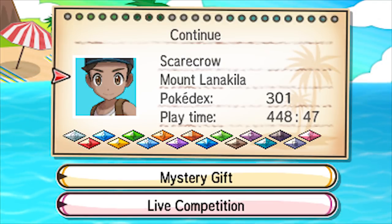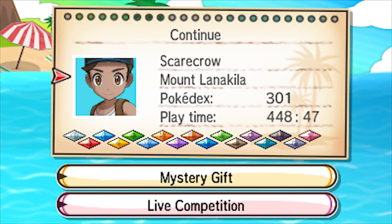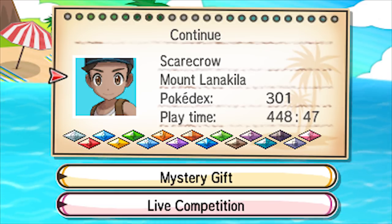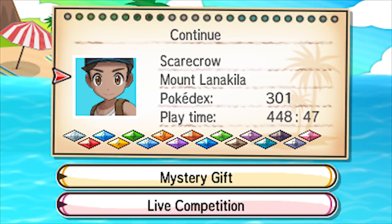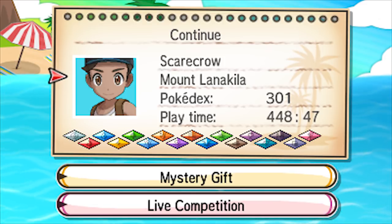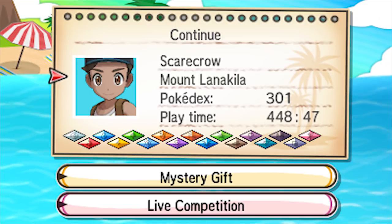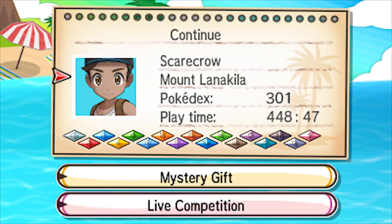Hello Pokémon trainers, welcome to a kind of special video. The final mega stones have now been released for everyone. The last four mega stones are the Latiasite, Latiosite, Lopunite — wait, Lopunite was already released — and the Altarianite and Ampharosite. So you get Mega Latias, Mega Latios, Mega Altaria, and Mega Ampharos. I believe every single Mega Pokémon is now accessible in Pokémon Sun and Moon one way or another.